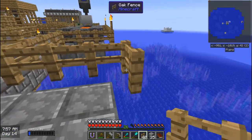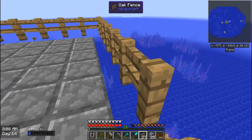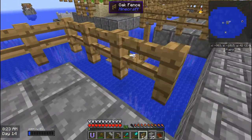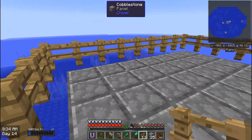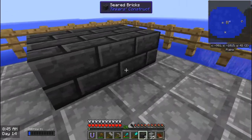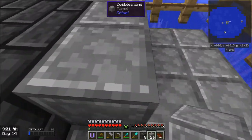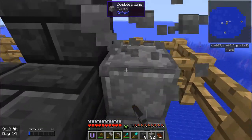One thing I've seen on the website — someone said he made a checkered board flat pattern, so all the floors were one cobblestone, one other thing, one cobblestone, one other thing to help against error harvesting. But that seems like way too much work for me. So I'm going to go into that corner like so, and put that. I'm going to make sure there's no weird spawning location — making sure everything's covered back there.